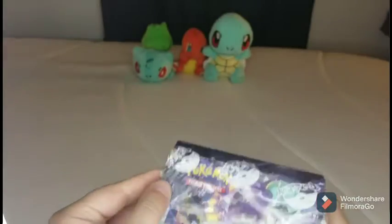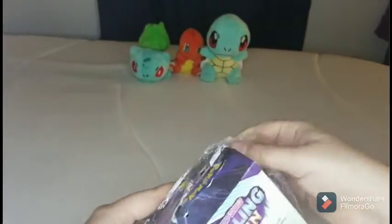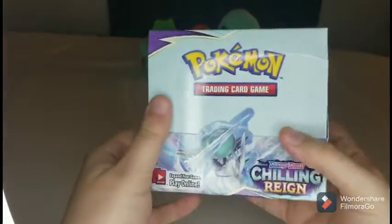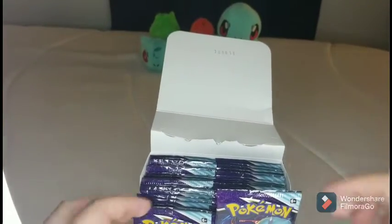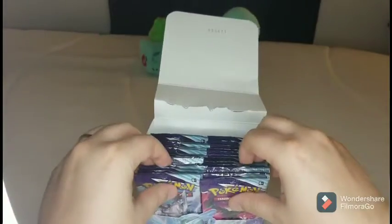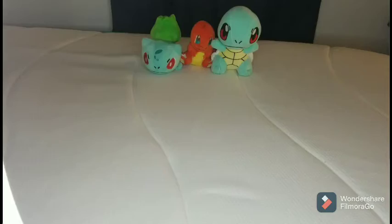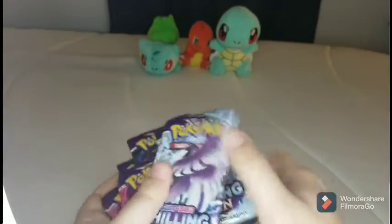Alright, here we go everybody, here's the booster box. Hopefully this doesn't give me too much trouble opening it up. This is actually my first time opening up a booster box, even though I got a couple other ones I haven't cracked open yet — mostly Battle Styles though. Got Chilling Reign on the back and the front. Just opening up very nicely. I'll take two packs from there, two from there, another two, and two more — makes eight in total. Let's mix up these packs, shuffle them like a deck.